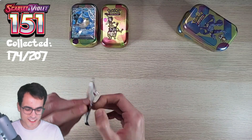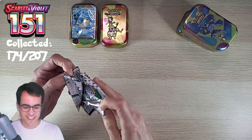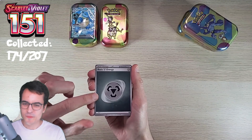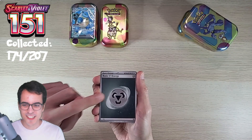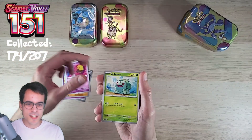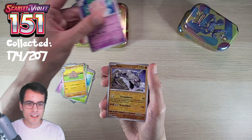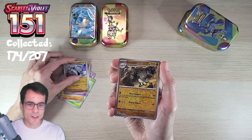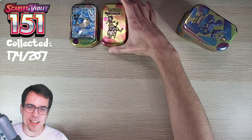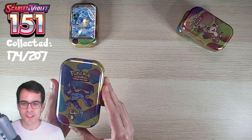Hollow energies do not count. Abra, Diglett, Drowzee, Bulbasaur, Gloom, Dodrio, Fable, Onix reverse, Graveler reverse, and the Gyarados hollow. Very sorry for all the Kadabra fans, but this wasn't it - Kadabra tin has been eliminated.